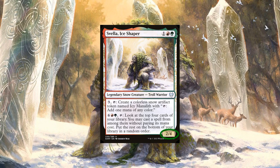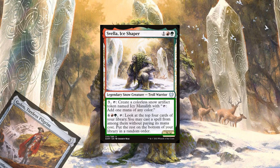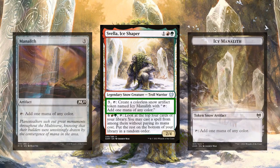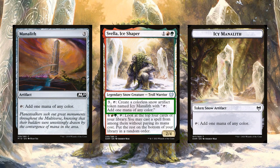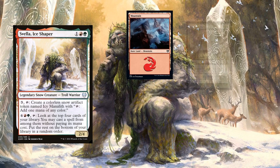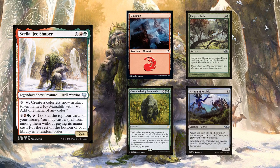3 CMC is a decent rate for the 2/4 body we're getting and her two tap abilities make her a potent ramp piece and mana sink, which is a fair bit fairer than another commander we won't be mentioning here. Svella's first ability allows her to create a snow artifact version of Manalith for the same cost, which is not the most impressive mana rock in the world, but considering our commander can create one a turn for us, it suddenly becomes a much more viable ramp piece. Not to mention we can use this ability on our opponents' turns, making sure to keep our mana open to respond to threats if we need to, or create an Icy Manalith if we don't. And while the first ability ramps us, the second ability gives us something to do with all that mana, letting us look at the top four cards of our deck and casting one of them for free while sending the rest to the bottom of the deck.